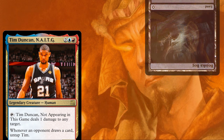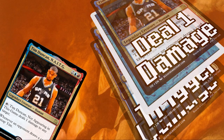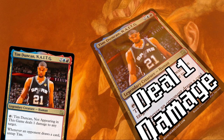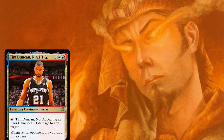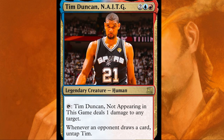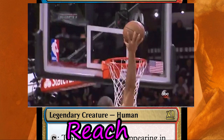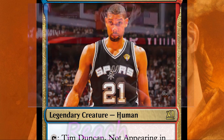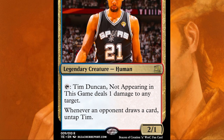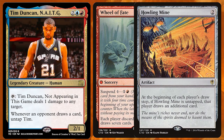It can be used as a political piece as well — if you don't give me the thing I want, you're going to be taking three or four extra damage per turn cycle just from this. If someone draws four cards at once, you get four untaps on the stack. If it's Tim Duncan, shouldn't it have reach or something? We could certainly do that — make it a 2-1. You get to use symmetrical effects, Howling Mine sort of things.